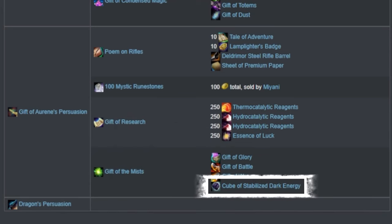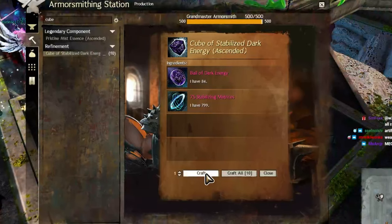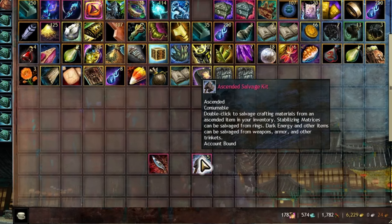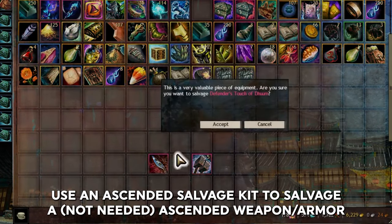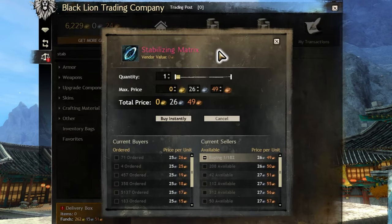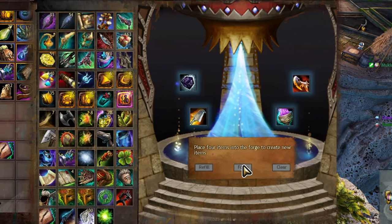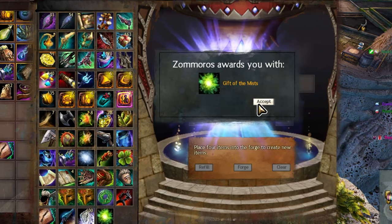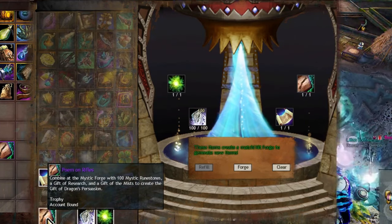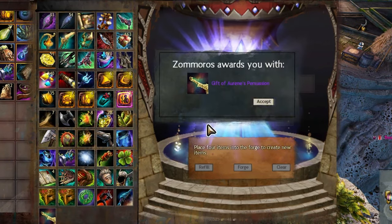Cube of Stabilized Dark Energy is made by having a craftsman combine a Ball of Dark Energy and 75 Stabilizing Matrices. The Ball of Dark Energy is obtained from salvaging Ascended gear — it is guaranteed from weapons or armor and a low chance from anything else. The Matrices are from Fractals primarily, but can be purchased on the Trading Post. After crafting the cube, combine it with the Gifts of Battle, Glory, and War to make the Gift of the Mists. Combine that with the Gift of Research, the 100 Mystic Runestones, and Poem on Weapon in the forge to get your Gift of your chosen weapon.